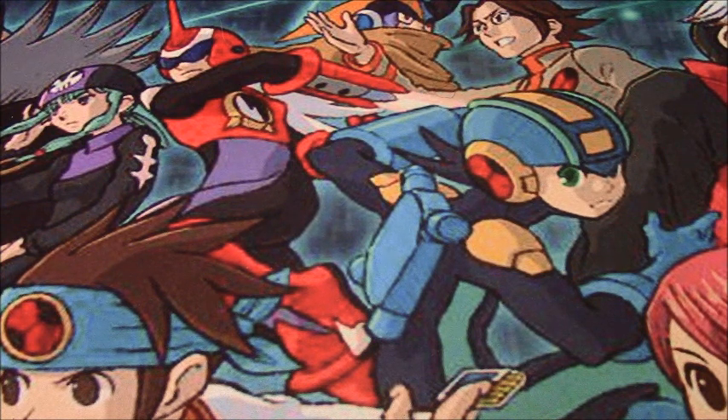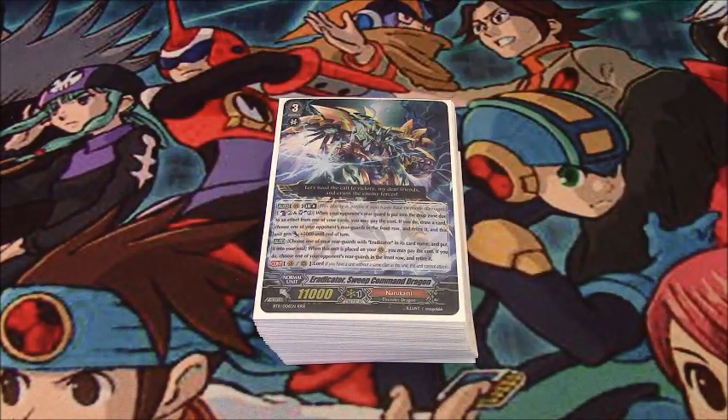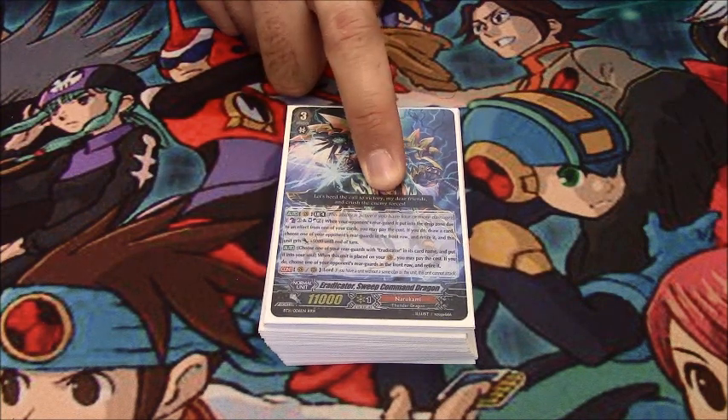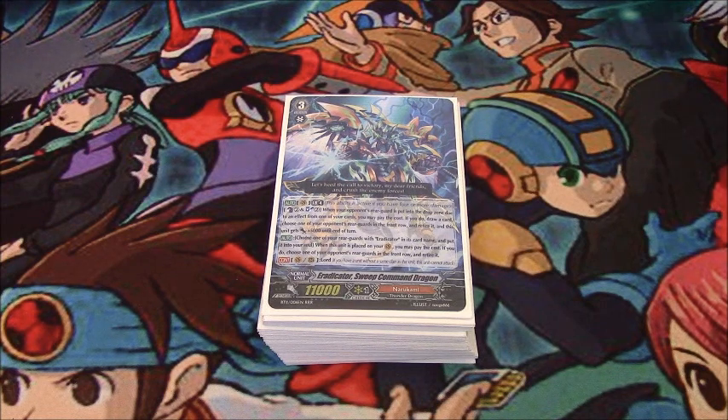Instead I'm just going to talk about the two that I feel are definitely worth talking about in the current format because they get big benefits from it. There's obviously Vanquisher because it has that really good long game, and if you're able to get to Generator Brigade then you just win. And then we have Seek Command Dragon — he goes by many names, but he's become considerably stronger because Impede Dragon has great synergy with his Limit Break.